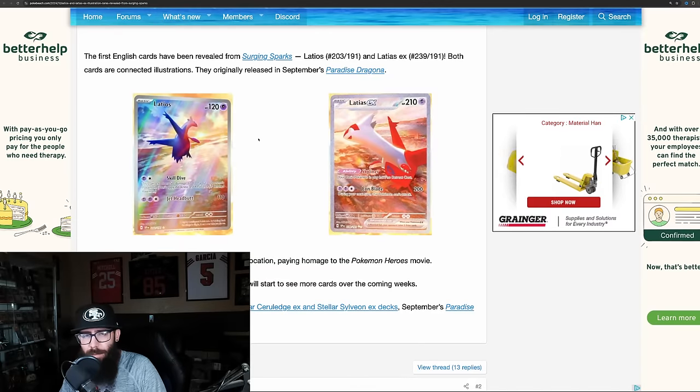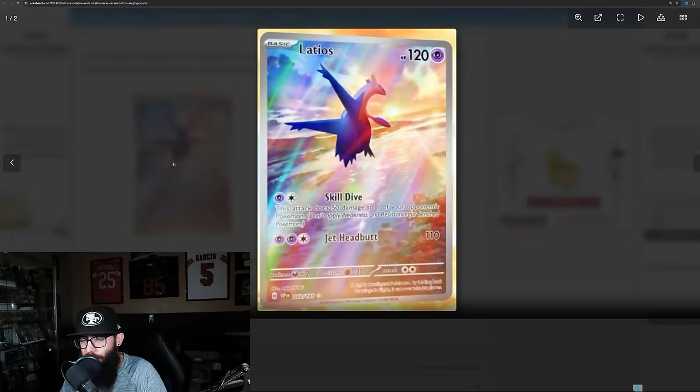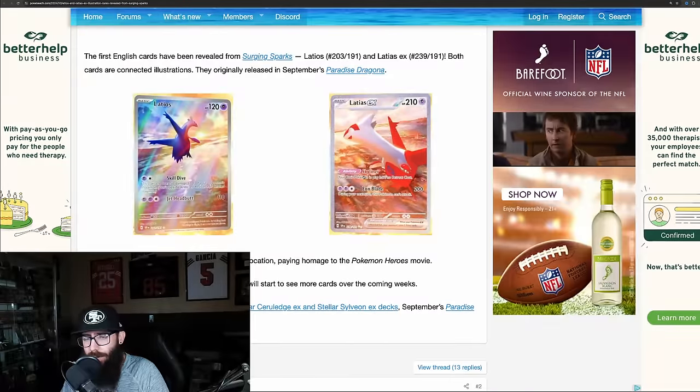We have some other news. Now we have the confirmed English — so we have the Latios here, the Illustration Rare. You can see it in full English; we've seen it in Japanese. And the Latios SIR. Cool-looking cards. I love these cards too. These are the connected art cards.